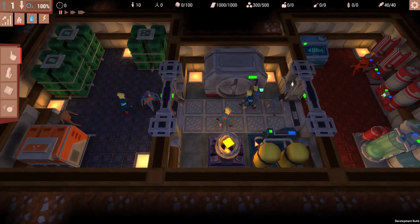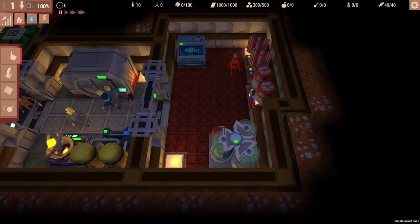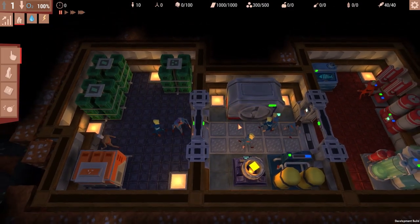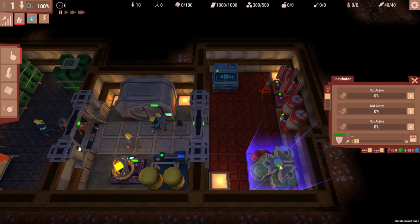Everybody changed colors depending on their job. Dark blue is engineer, light blue is workers, and my janitors are red now — I thought they were usually brown, but so be it. Over here is where you bring life into the world.